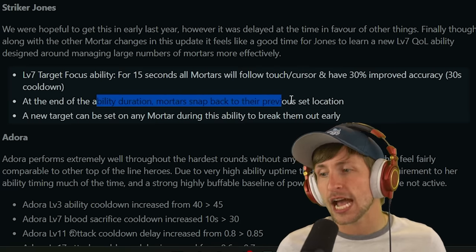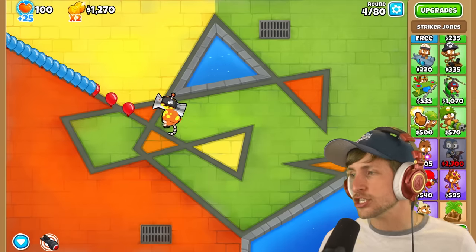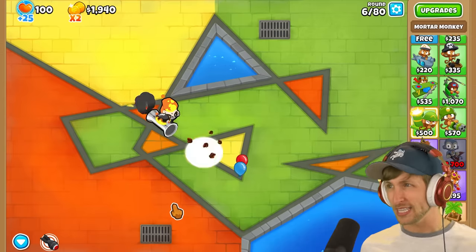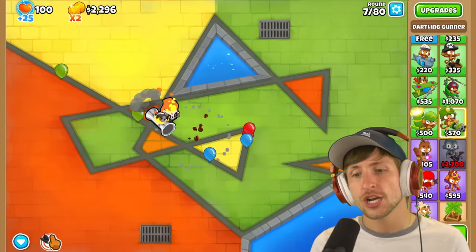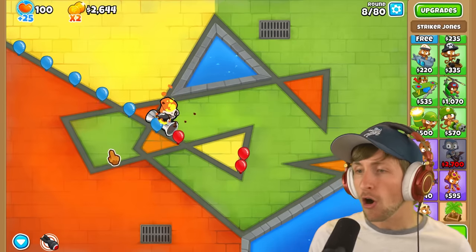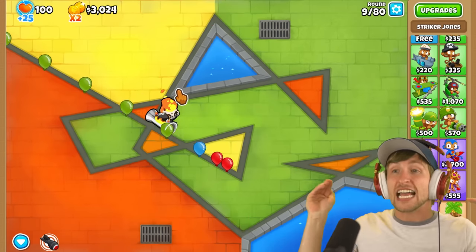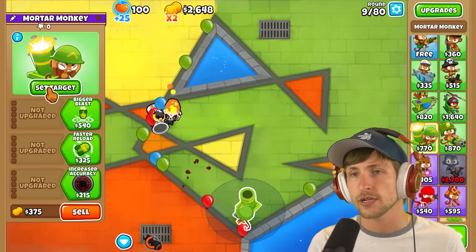At the end of the ability duration, Mortars snap back to the previous location. A new target can be set on Mortar during the ability to break them out early. I've talked about this for a while - one of my main beefs with Mortar Monkeys is it's so hard to target multiple Mortar Monkeys. If you have an army of Mortar Monkeys, you can't just click on them and have them target places, so they're always targeting one spot. I've always wanted something like the Dartling Gunner, where you can just relock all Mortar Monkeys onto one spot. Now this is exactly how it works with the level seven Striker Jones.